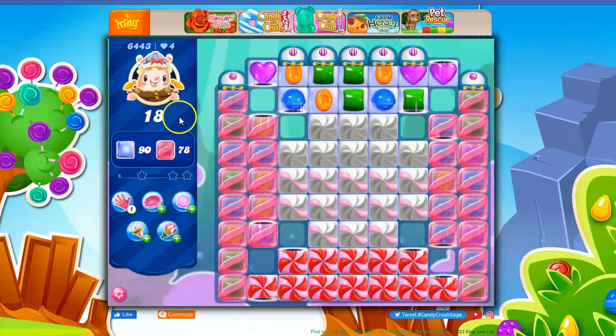So let's take a look at this. Super hard level — 18 moves, 90 jelly, and 78 candy coats we have to collect. We collect 78 of these things here.